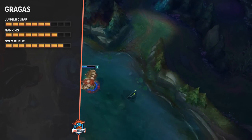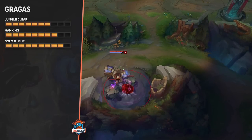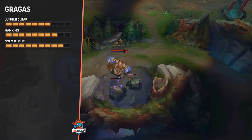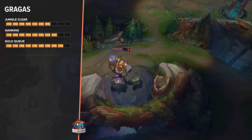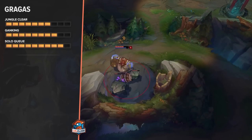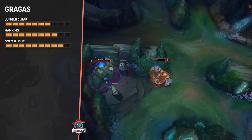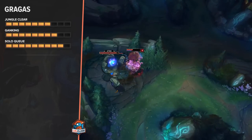On the purple side, Gragas jungle is basically the same: you still want your bot lane to have Gromp, so you start on Golems and get a leash from your top lane. After Golems you do Red, then Blue, and again you'll have ganking pressure when you do Scuttle in the river.